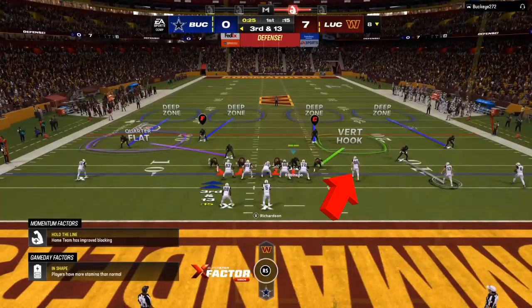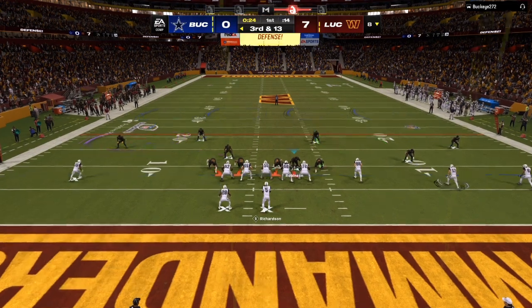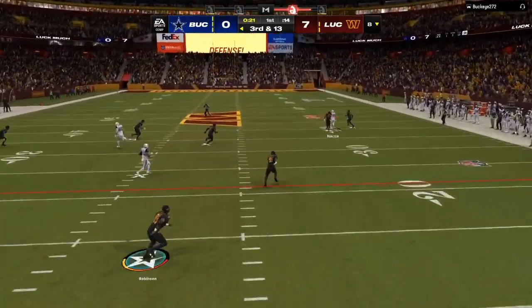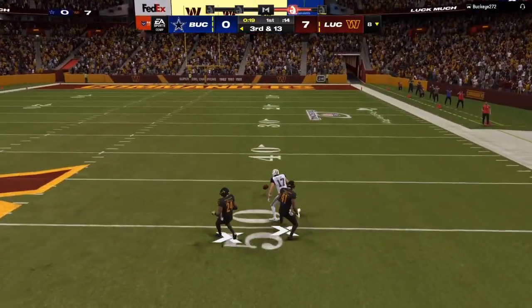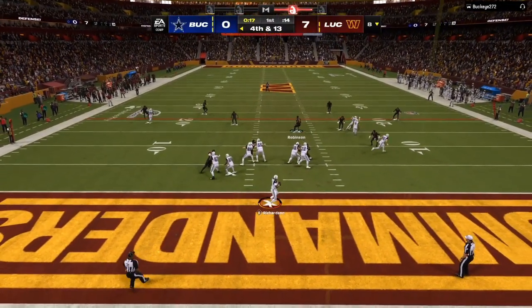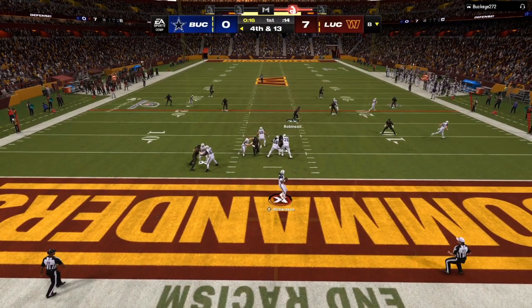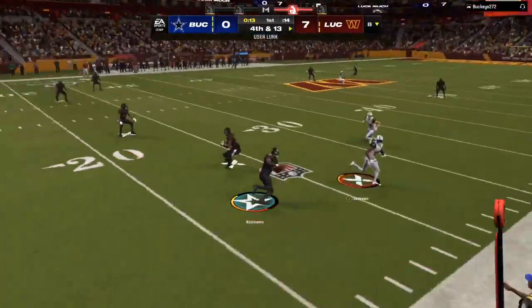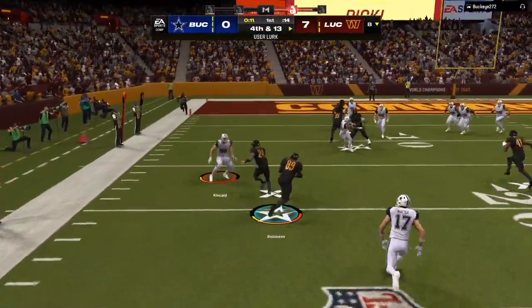As my opponent throws a very tight throw right there — so we've been stopping him, getting him into third and longs, now he has to pass the ball. As you can see, we are utilizing that lineman into zone coverage. I've dropped somebody so he can take away that first initial read. Right here — five yard flat, then we have the corner route taken, the deep route taken. All I have to do is watch the backside route. I run with it the whole time and get another interception.